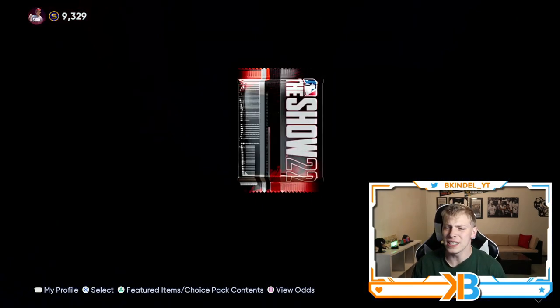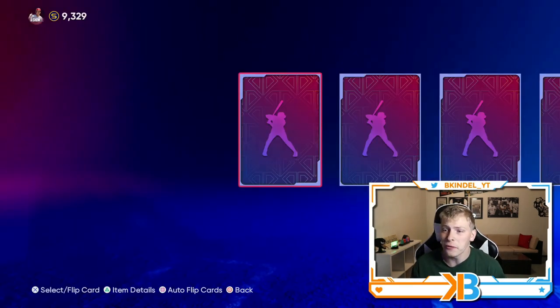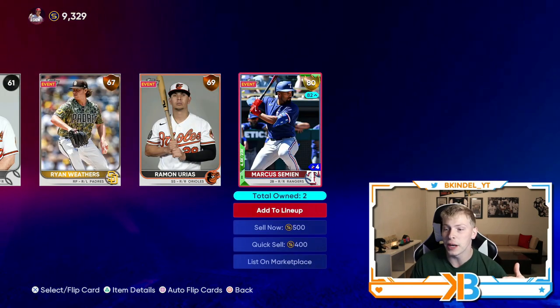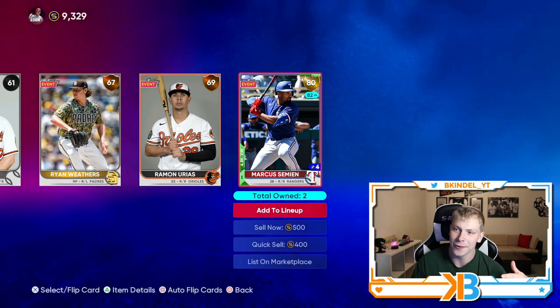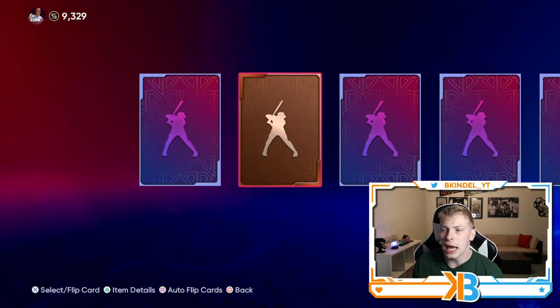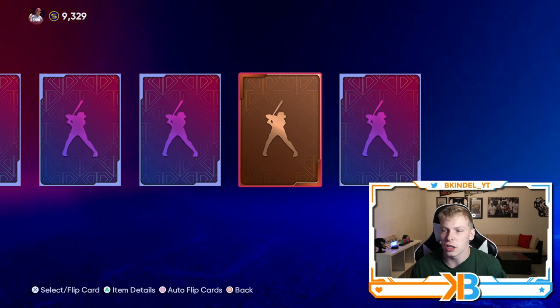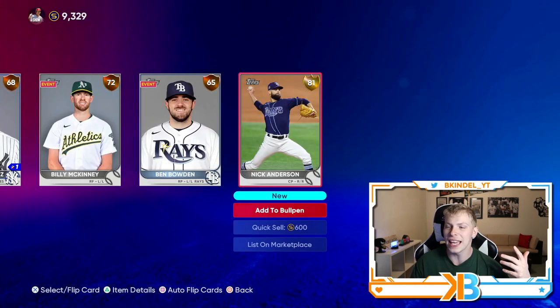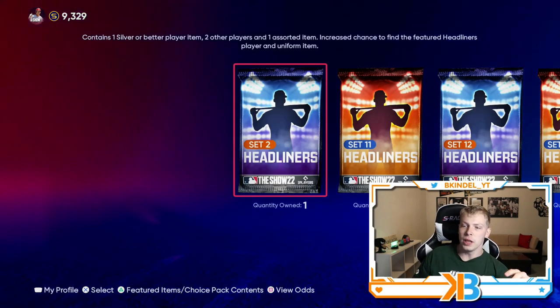Let's go right into the ball-in-habit packs — ball-in-gold packs, whatever you want to call them. I fully expect to get two golds out of this. We start out with Marcus Seaman, down to an 80 overall gold. Rangers overpaid for this guy big time. Last one — I can't complain too much about free gold cards, but I would like at least one diamond. We get Nick Anderson, who doesn't even go into anything right now. Not a good start. I think they have a thing for the set 2 headliner pack.